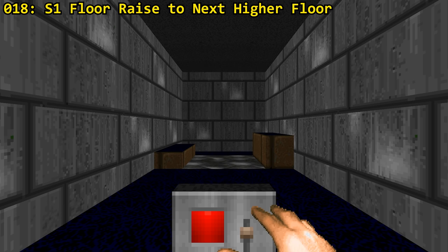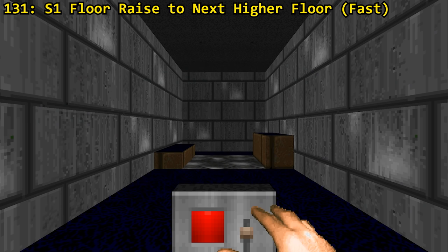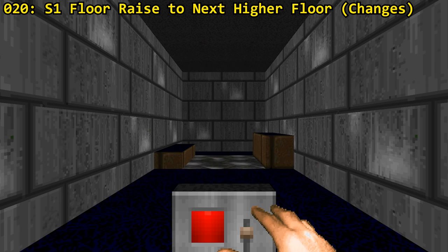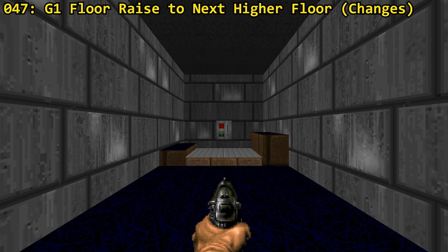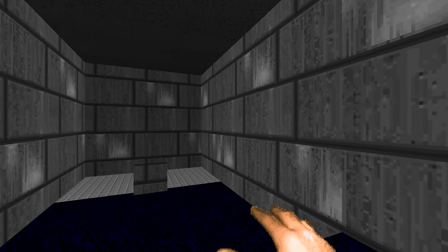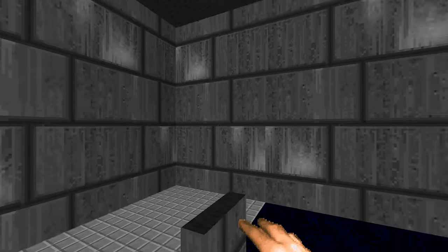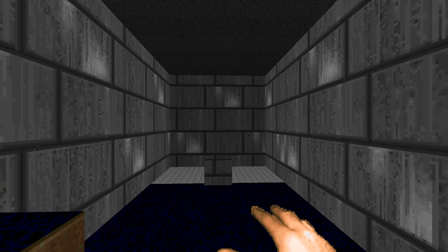Doom has loads of floor-related specials too. We've got a floor that slowly raises to the next higher neighboring floor, activated through S1, SR, W1 or WR. There's also a turbo variant introduced in Doom 2 with the same four activation types. There's a floor that does the exact same as the slow version but will be permanently locked out from further changes — it can also be activated by a G1 trigger, and it changes the floor texture to the texture the trigger's front line is facing. The sector type is also set to 0, but secrets and damaging floors will disappear; light effects do not.